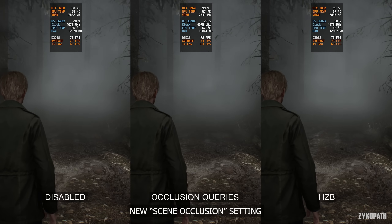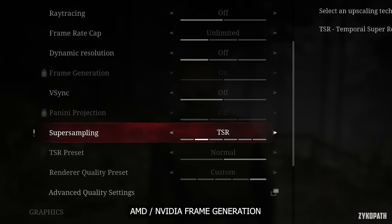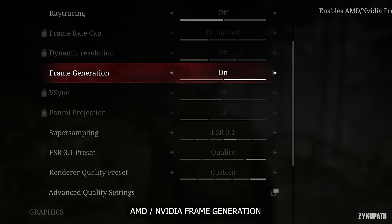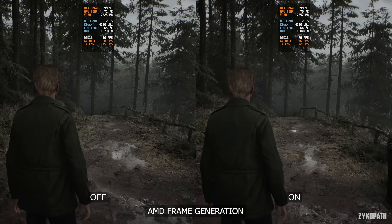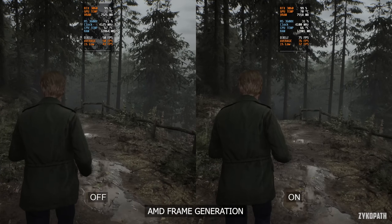This update also brought with it NVIDIA and AMD frame generation, but they can only be used in conjunction with their respective upscalers. You can't mix and match. Which is a real letdown, since FSR 3.1 frame generation can be used by itself in other games. I don't know why it's not the case here.